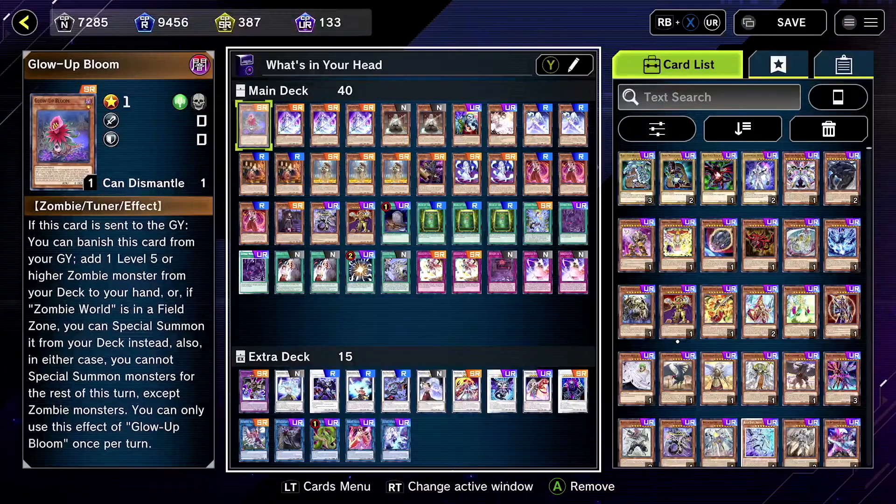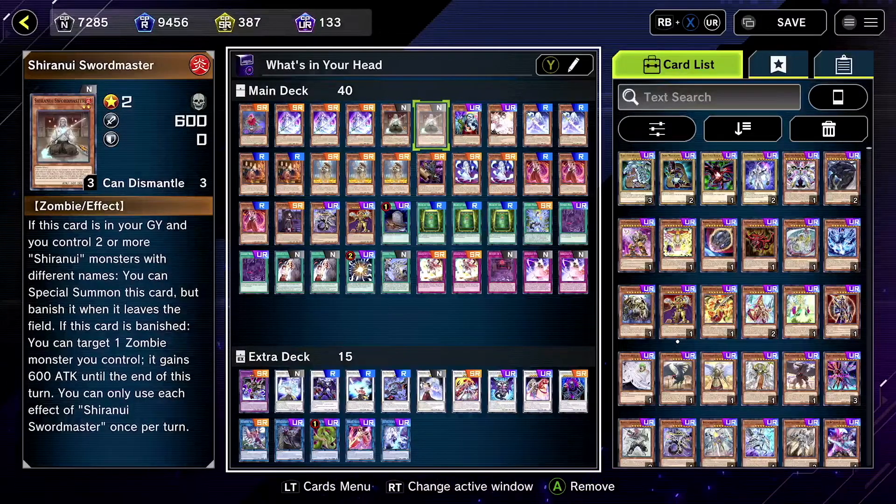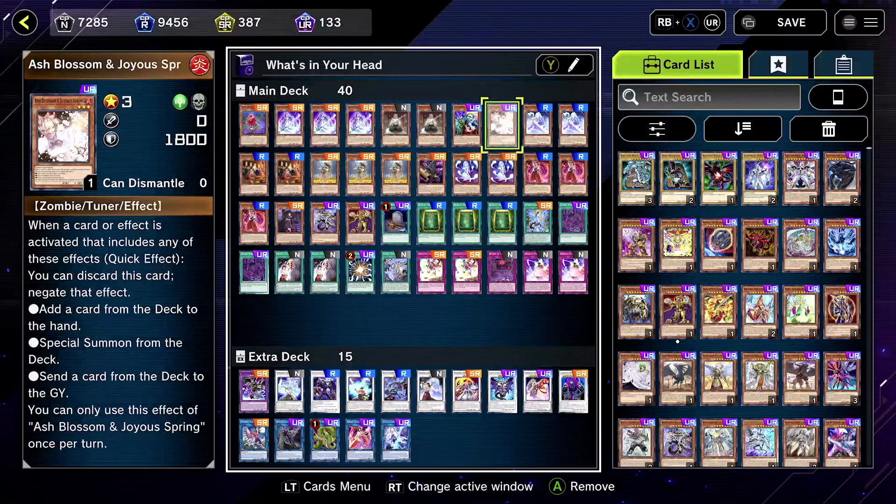We'll go through each one. We have Glow Up Bloom — you probably want to run maybe two of these. Shiranui Spectral Sword, two to three. Swordmaster, maybe one. It hasn't come up too much; I'm still kind of testing this deck out. You and the zombies, you probably want at least two, two to three. I only have one unfortunately, but you'll be fine with two to three.